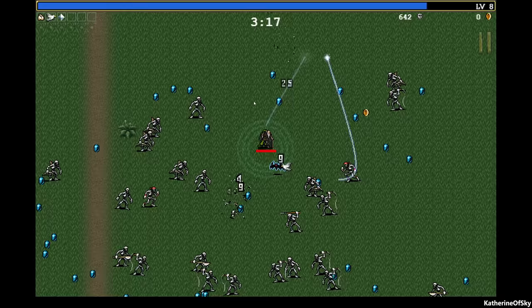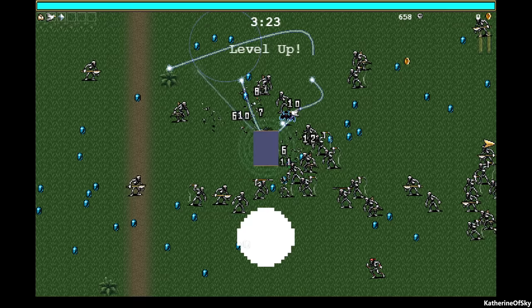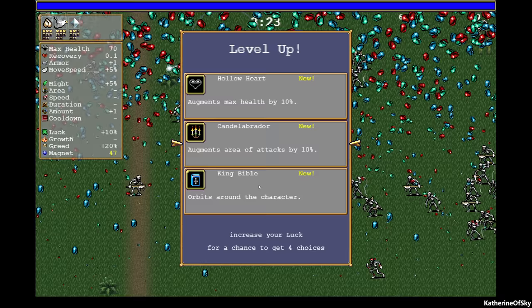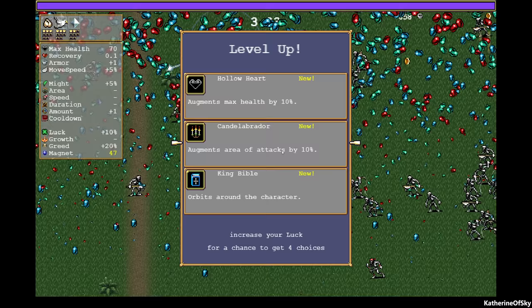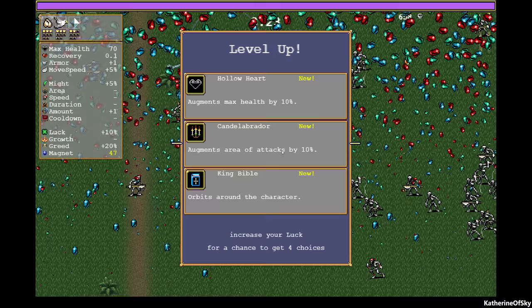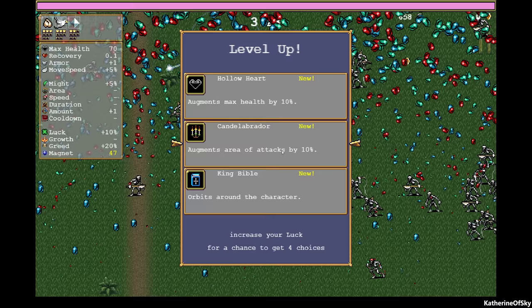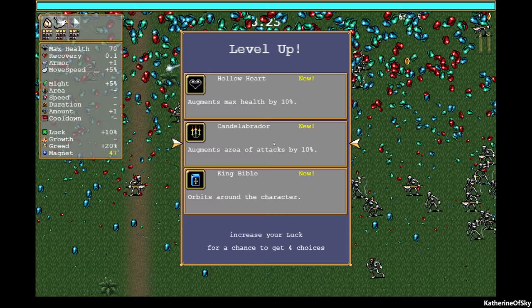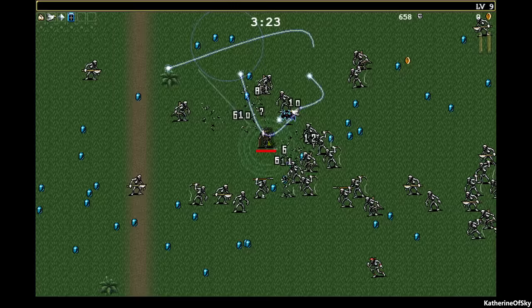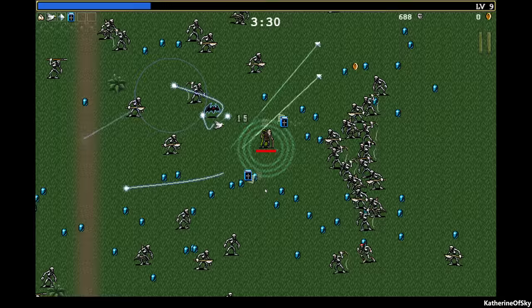Trying to get this little boss. These are getting awfully close. Hollow heart is for the whip. Candelabra — what is it for? It has to be for something. Oh, it's for the axe — sorry. The axe is also pretty cool.